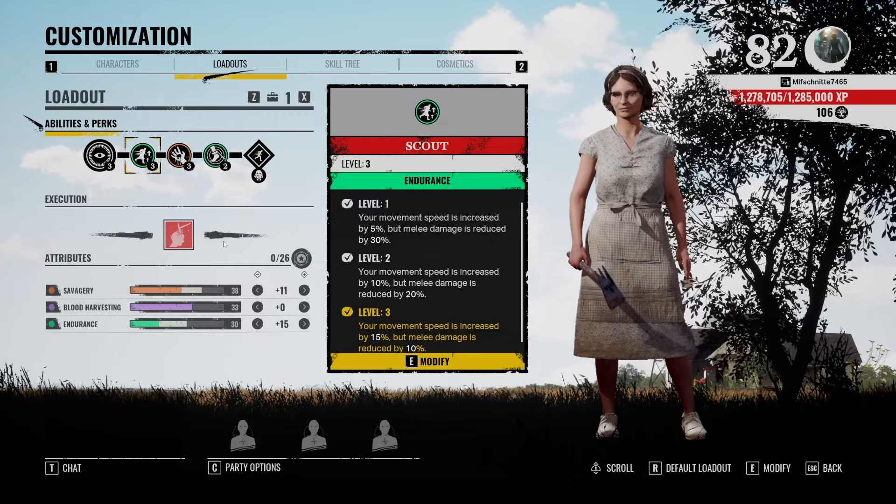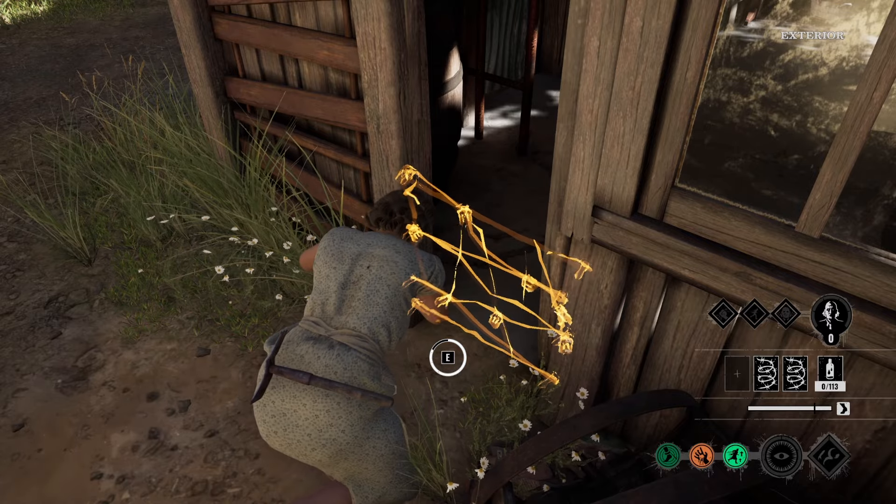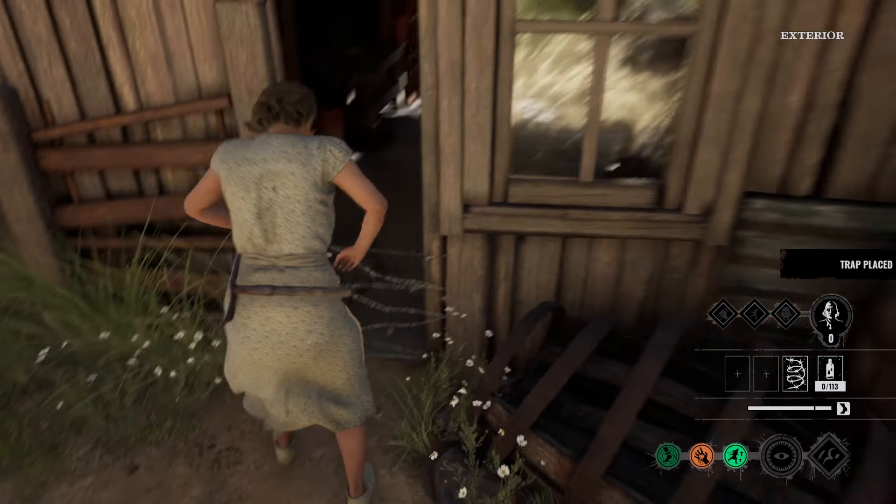Now let's get to the gameplay. We're in Gas Station with Nancy. They already woke grandpa. I'm on max level Nancy right now — that means I can see everything super clearly where they are, so let's use that to our advantage. First trap goes in the middle of the map, next one next to the fuse box. I'm putting traps on high traffic areas that victims like to go.